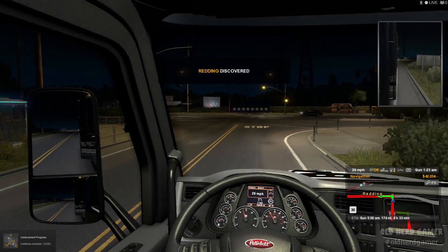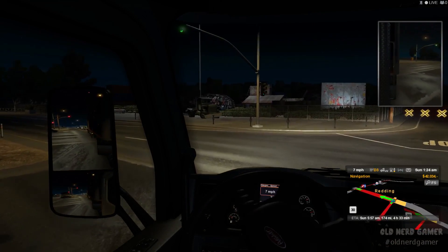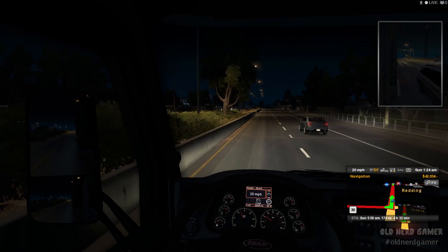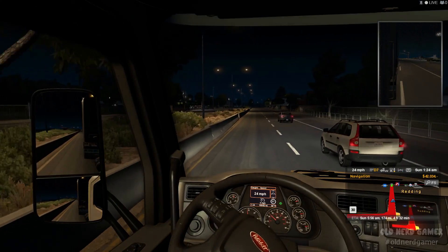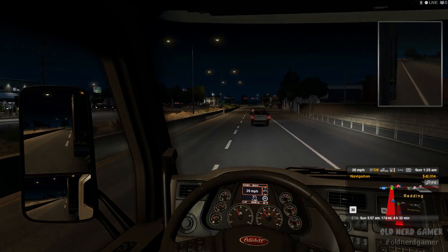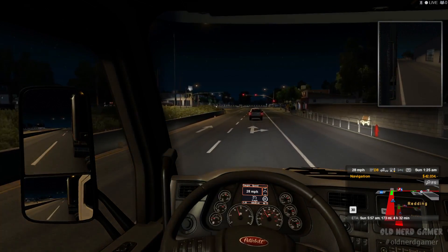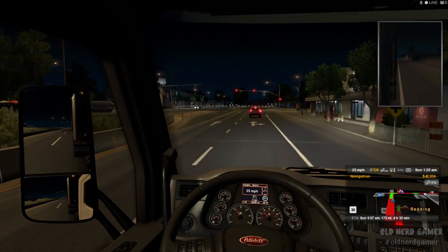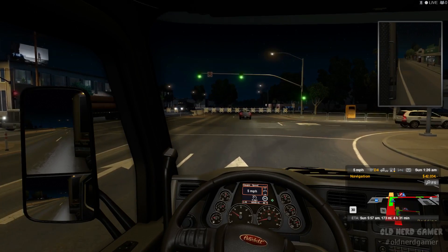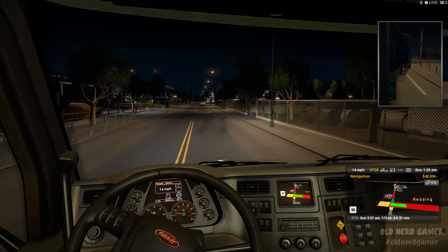Redding discovered — nice! Let's go ahead and slow down a little bit. I'm going to have to get over. Thirty miles an hour and we're going 30. And my coffee from McDonald's is over there getting cold — that's what the microwave is for. I'm going to be taking a right here. We're making two discoveries actually — Redding and Eureka. And we'll be stopping to get gas. Looks like we're going to get another dealership discovered — sweet!